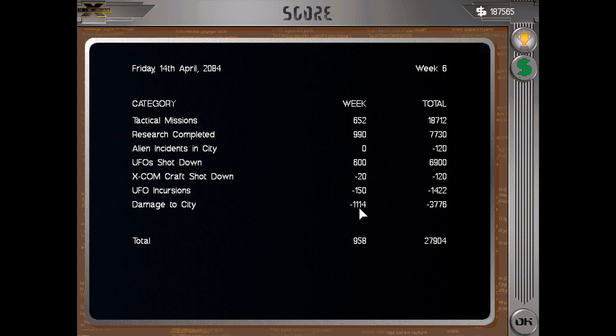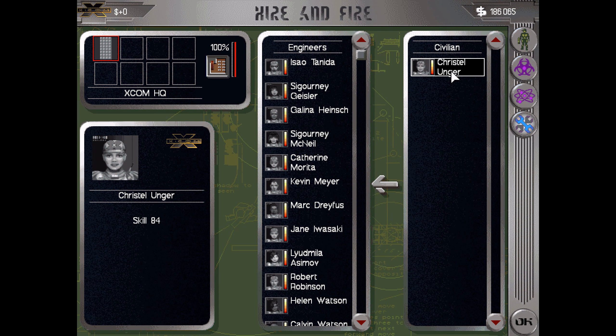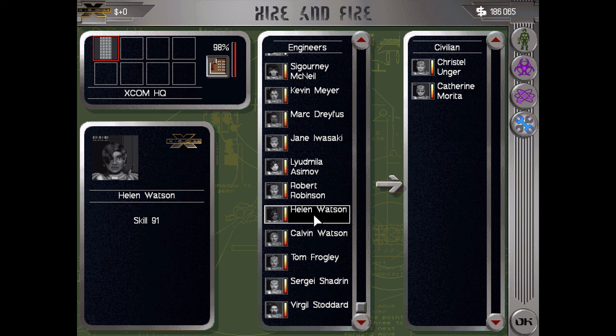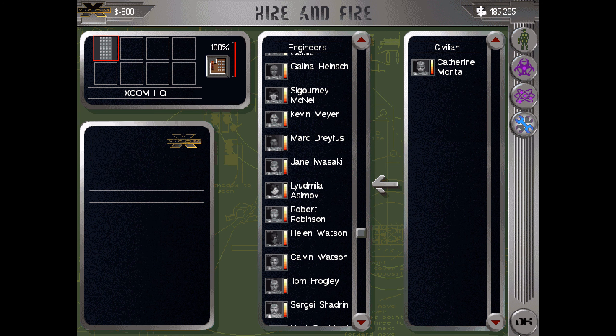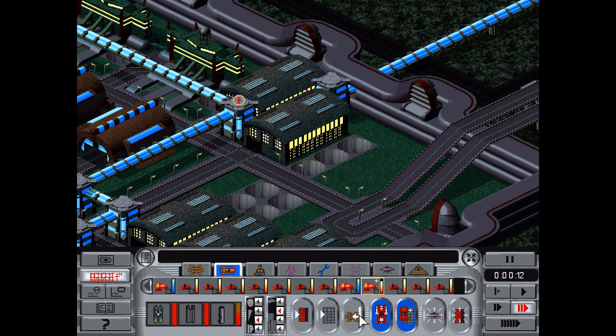Raided by Synthmesh, treaty signed. Government raided by Diablo. Psyche raided by Synthmesh. Treaty signed by Megapol and Solmine. Psyche attacked by Lifetree. Psyche attacked by the government. Diablo stormed by Megapol. Diablo and the government signed a treaty. Psyche was raided by General Metro. We don't need aliens - we wage war quite well just on our own. This is ridiculous. Look at the damage to this city in just one week - holy moly.